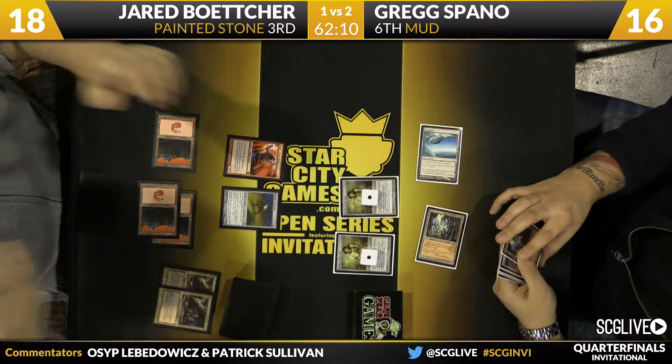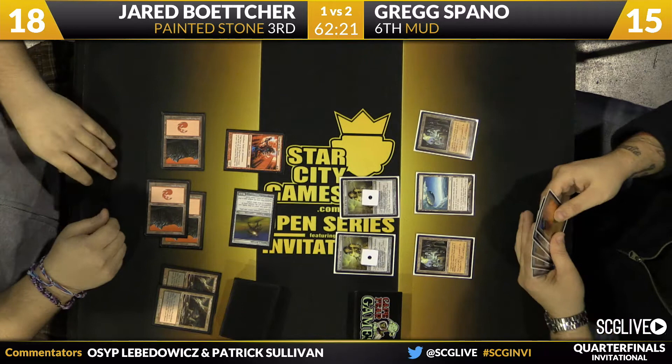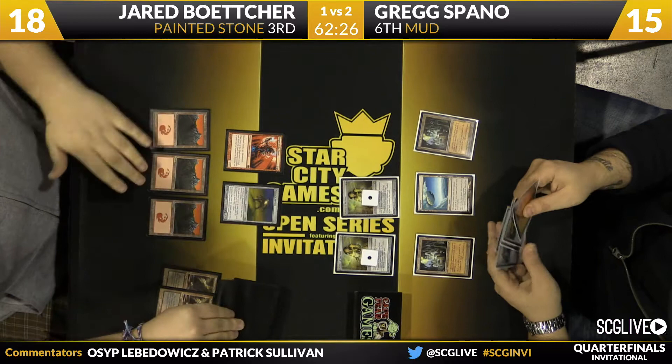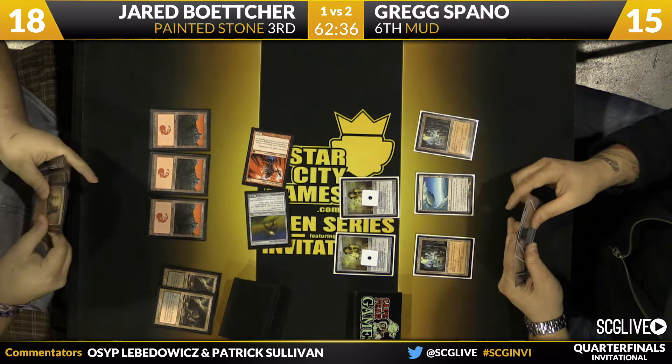Jared plays Magus of the Moon with a Painter's Servant naming blue coming over for one. Greg is already at 15 and no longer has those double lands, so his mana is under a lot of pressure. Greg has a giant Blightsteel Colossus in hand along with Coldsteel Forge Master, and also a Worm Coil Engine - so as long as he can survive, he might be able to get there.